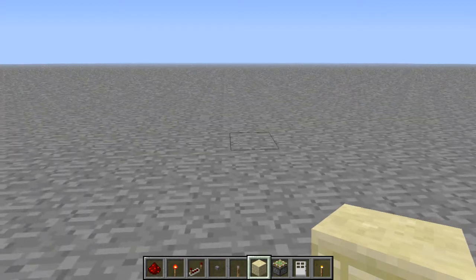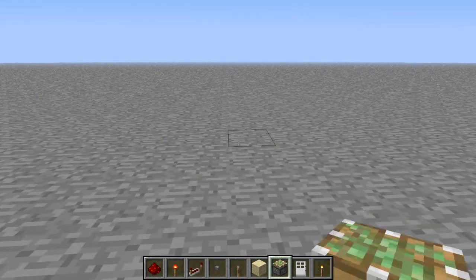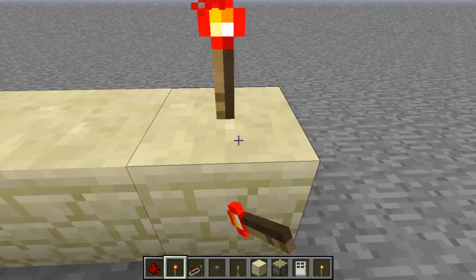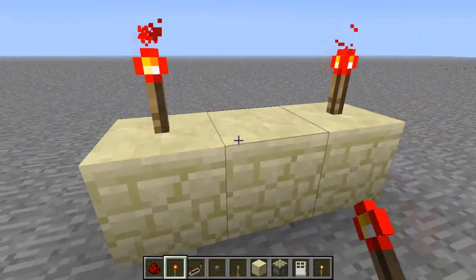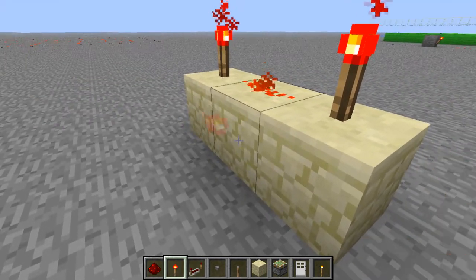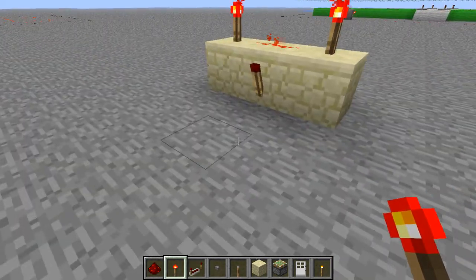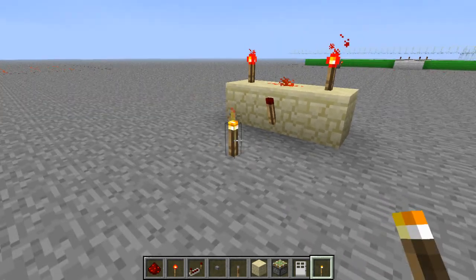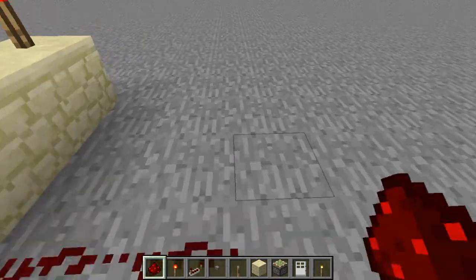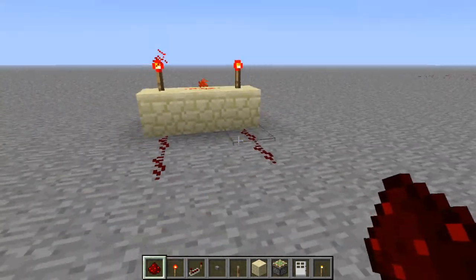Today we're going to do AND gates. This is how you build an AND gate: three blocks, redstone like that, and a redstone torch. This is the output; these two are the inputs.